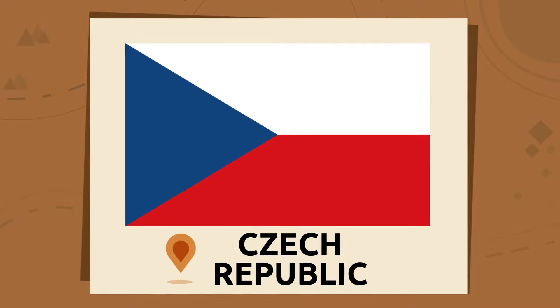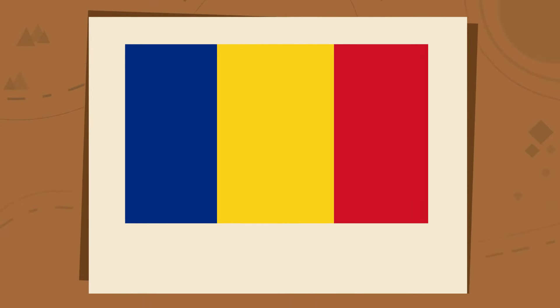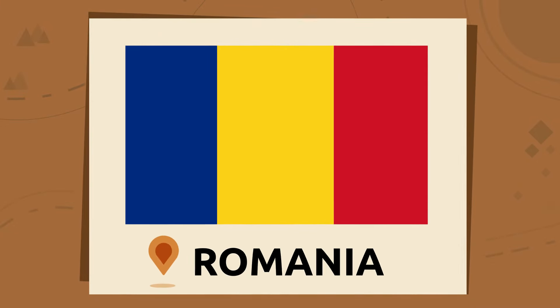There is a blue triangle and two horizontal stripes — a white and a red one. It's the flag of the Czech Republic. Czech Republic. Is this the flag of Andorra or the flag of Moldova? Neither — there's no coat of arms on this flag. This is the flag of Romania. Romania!